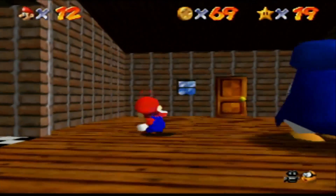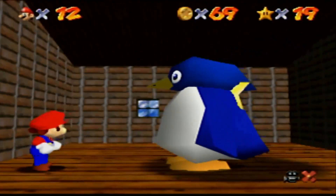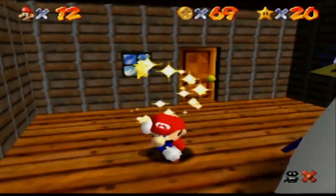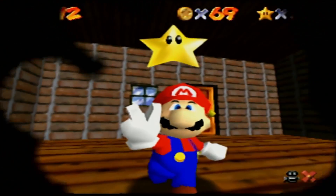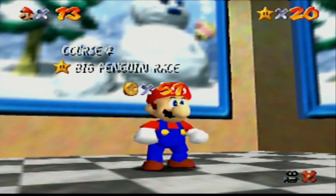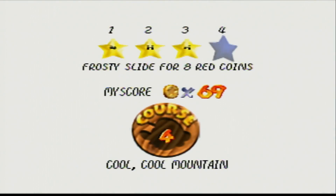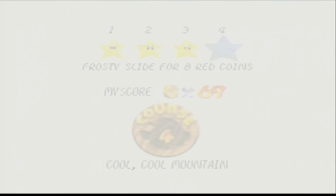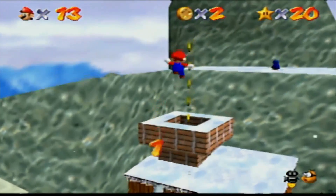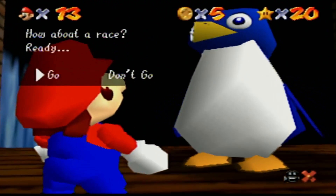We're at 69 coins — and we weren't even going for coins, so the fact that we got that many is great. We still have a couple more stars: the red coin star, and there's another star you get by using the cannon, which we haven't even opened up yet. All right, 'Frosty Slide for 8 Red Coins' — I guess we could do this. We could just do the slide here.